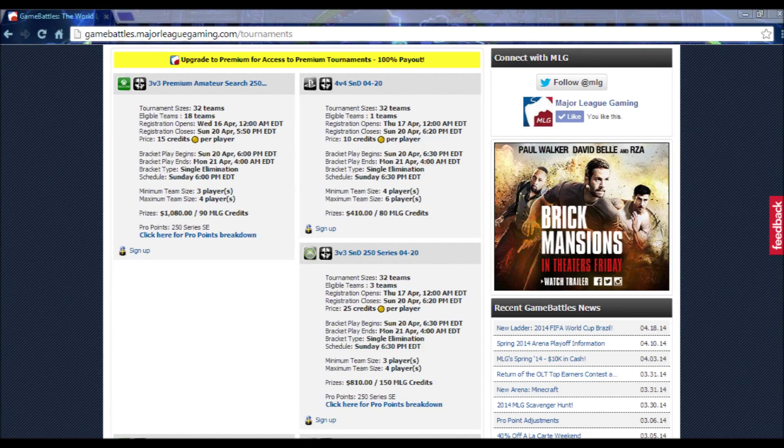Here we have the tournaments page, pretty much where you can sign up and play different tournaments. Tournaments cost different prices in credits. Credits are pretty much the currency of Game Battles — you can purchase them through PayPal. Here we have a couple of three different tournaments: some cost different amounts of credits, some are 10, some are 20, some are 25. You can play for a cash prize towards the end of the tournament.